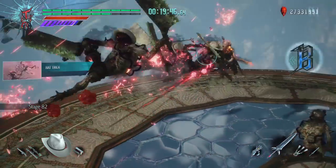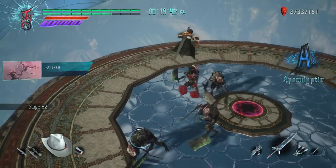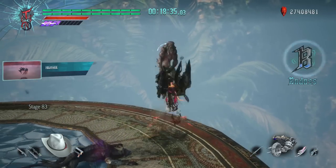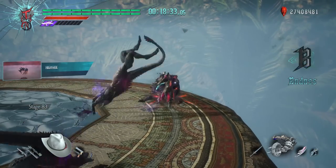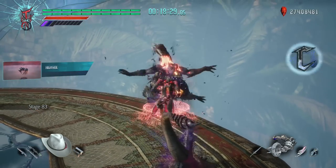On my way to the top, I noticed some heads in need of hats, and like any good citizen, I was happy to provide. Floor 83 is one of the more dangerous stages, so I tried to stay in the air as much as possible and used a move that could easily juggle these lizards.